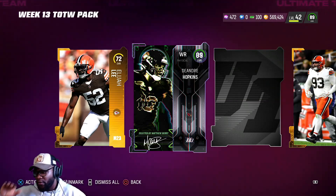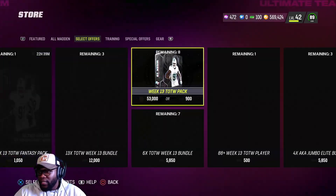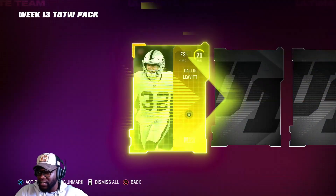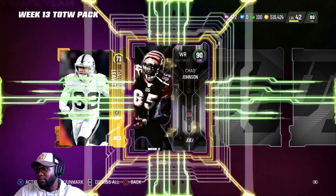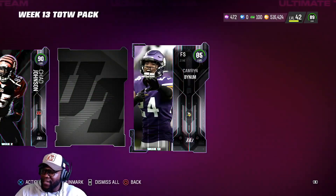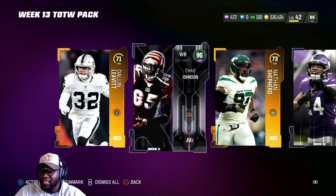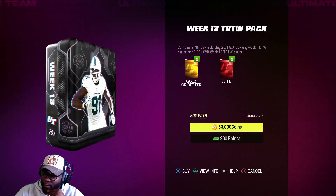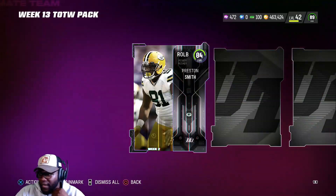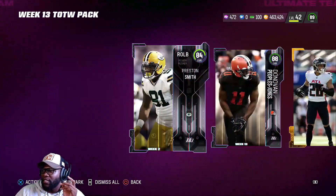This isn't the one we want, but this is solid for Matthew Berry. We want the big LTD. 85 final — decent for quick-sale value, nothing crazy. I would love to see a crazy LTD right here. All you gotta do is bless me one time. 90 overall Chad Johnson — that's pretty good, but that's not what we want this week. We're just getting banged up. 84 overall Pressing Smith — terrible. Then we get an 88 Donovan Peoples-Jones.